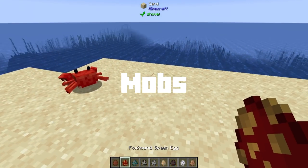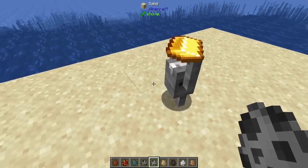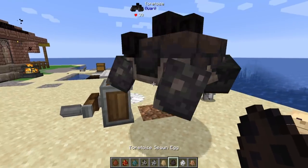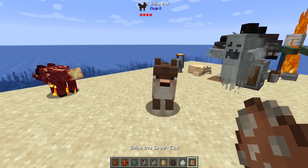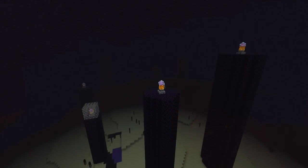Let's talk about mobs. You definitely have your vanilla set, plus some vanilla-plus ones with a few new animals and creatures, mostly added by Quark. As for dimensions, it's pretty basic — you've got the overworld, the nether, and the end. They're all relatively unchanged; the nether and the end mostly so.